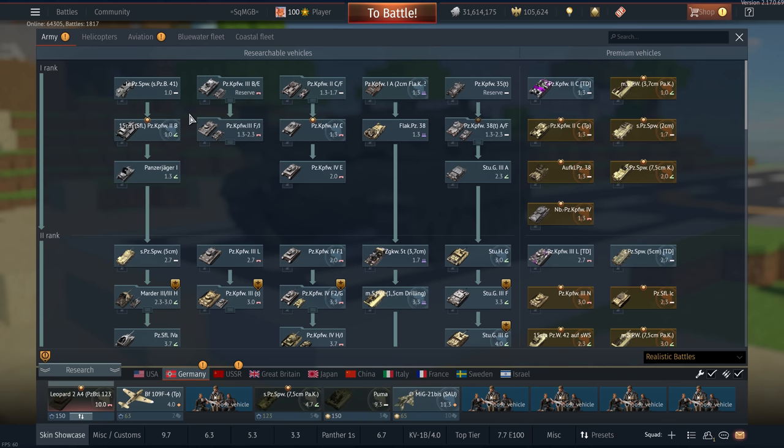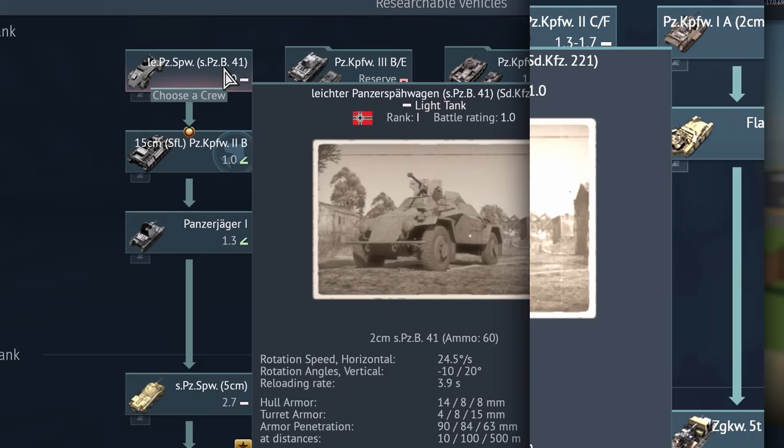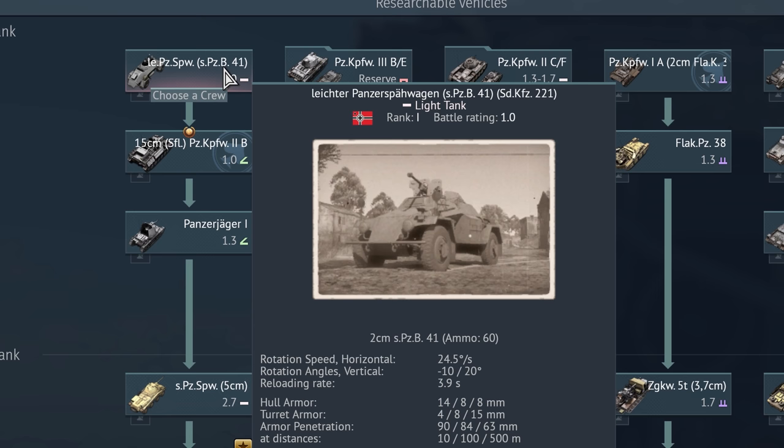So if you happen to be in the market for learning German, then this may just be your video. And yes, I will be saying Schwerer Panzerspähwagen 7,5 cm Panzerabwehrkanone Sonderkraftfahrzeug 234 Panzerabwehrkanone. This is the Leichter Panzerspähwagen Schwere Panzerbüchse 41 Sonderkraftfahrzeug 221. Leichter Panzerspähwagen means 'light armored scouting vehicle.' Schwere Panzerbüchse is the weapon — it's a heavy anti-tank rifle.